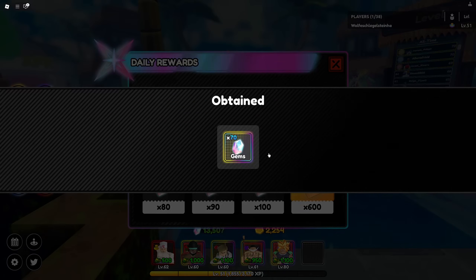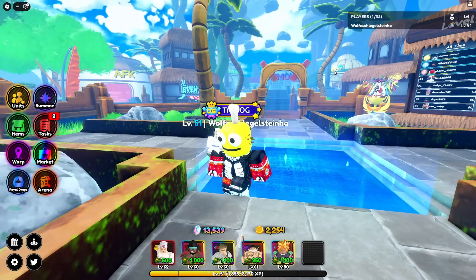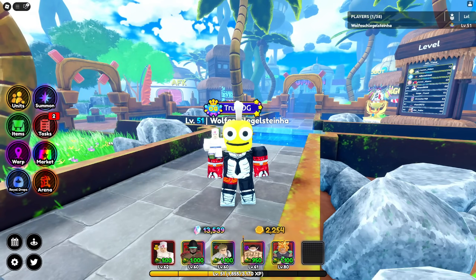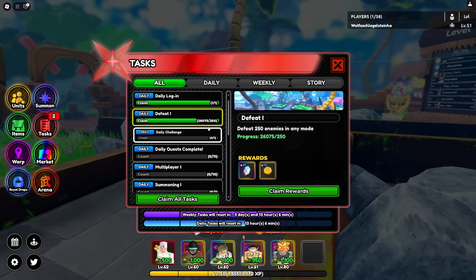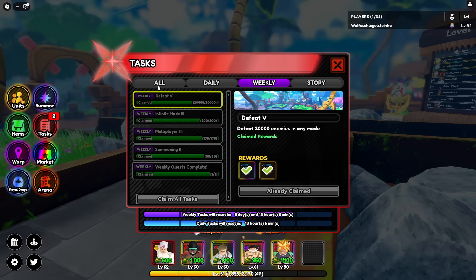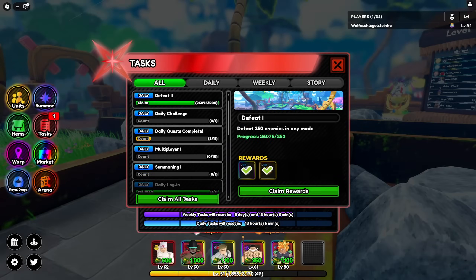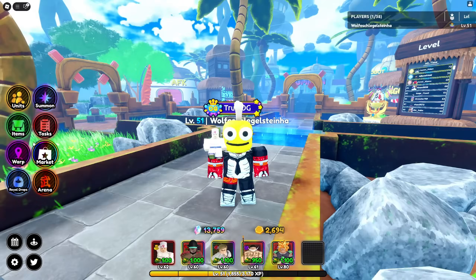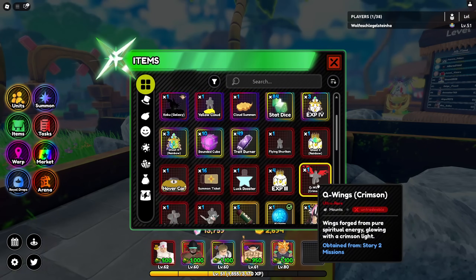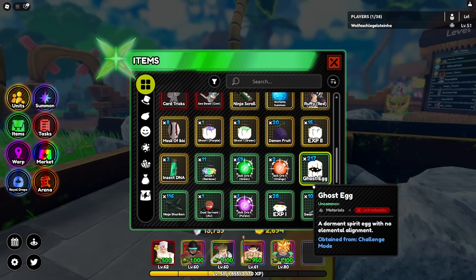Good morning! I just woke up and I want to show you what I got overnight because I left my stuff overnight. Look at that damage — you can do your weeklies, I've already done my weeklies. I'm overnighting, but you can also do your dailies overnight. It's really good. Look at this — three gems!